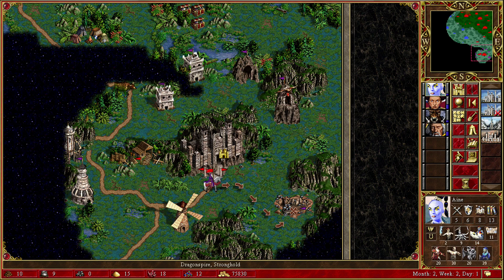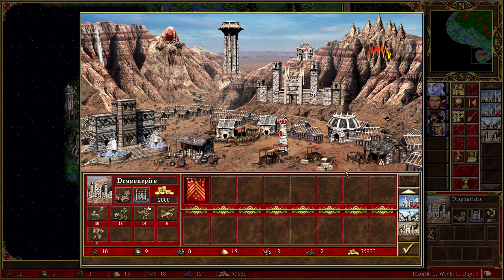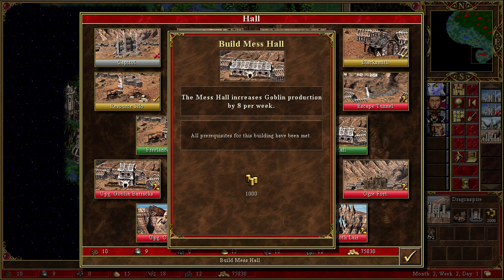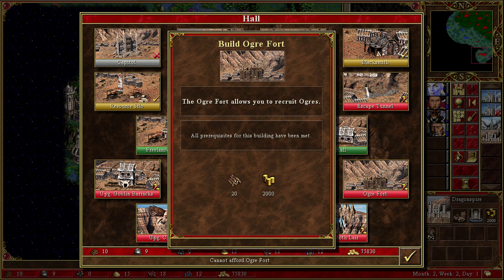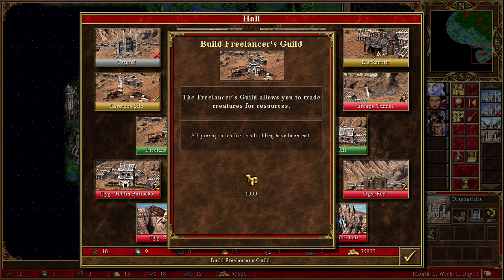Basically, we took the Dragon Spire over here. Let's see if we can upgrade anything — I don't remember from last episode. It's day one, so that's not gonna help too much, but I do want to get these down here. I'm gonna need the Ogre Fort for that, which means I'm gonna need wood.